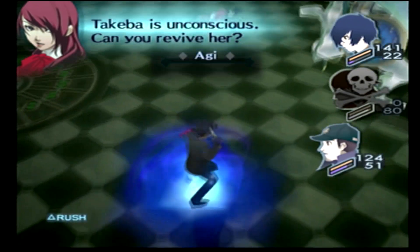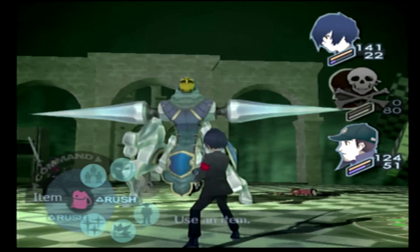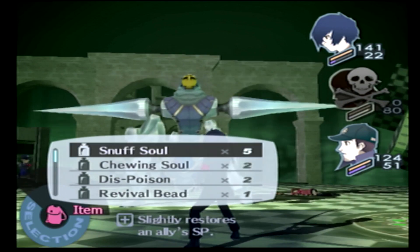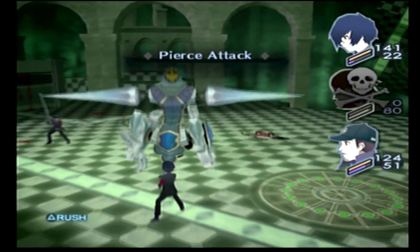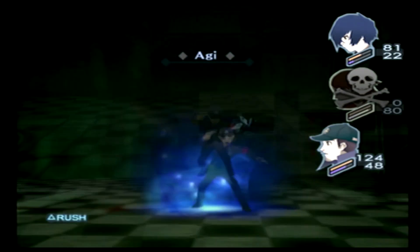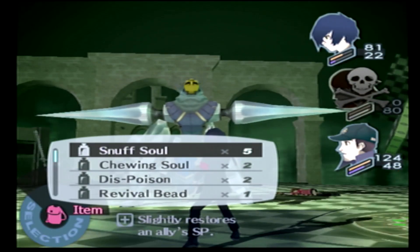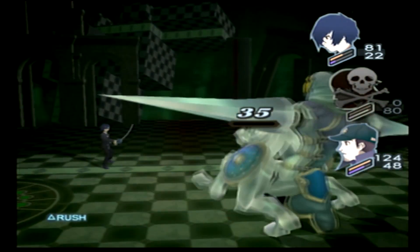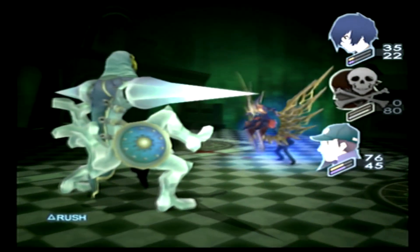The Assault Dive just outright wrecks Yukari. Do I want to bring her back in? We've got a revival bead. I'm actually not going to bother bringing Yukari back — I'm just going to use the Mazio gem. Sometimes if you're really lucky he will miss and stumble and you can get an all-out attack to either rob him of a turn or take good damage. Anyways, this guy can't deal enough damage to finish me off, so I'm just going to hit him with the Agilow.